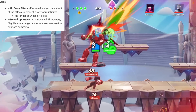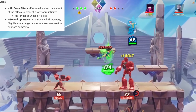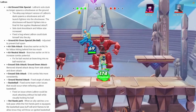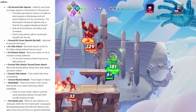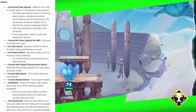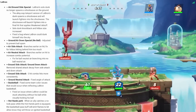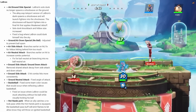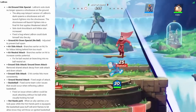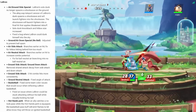Jake the Dog got nerfed and I kind of get it. They removed the instant cancel out of the attack to prevent skateboard infinites — that's very fair — and there's additional whiff recovery on up attack. Then LeBron got a heaping ton of changes. A lot of it is designed to give him more combo opportunity. One of the coolest changes for LeBron this patch is that side attack and down attack will no longer share attack decay, so if you were using jab a lot your down attack would also be attack decayed — that is super obnoxious and I'm glad they fixed that.